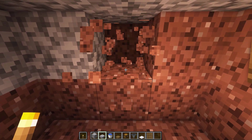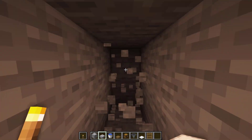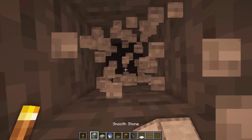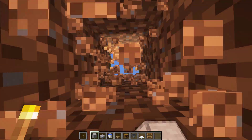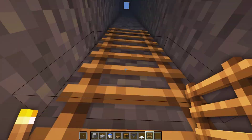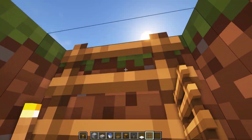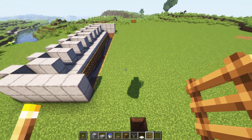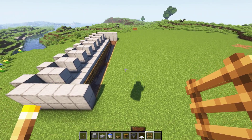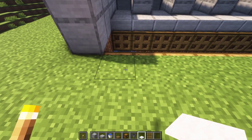Next, dig out 10 blocks to the side, and then go up using ladders or scaffolding. Once you're done, place 5 carpets 2 blocks away from each other just like this.